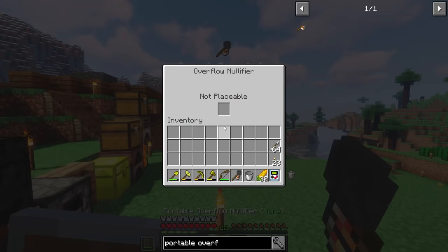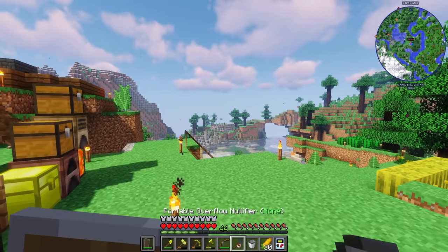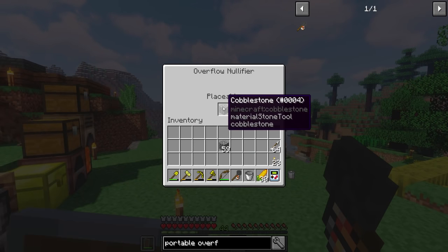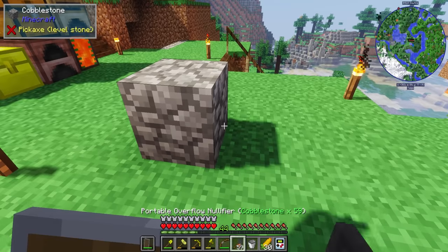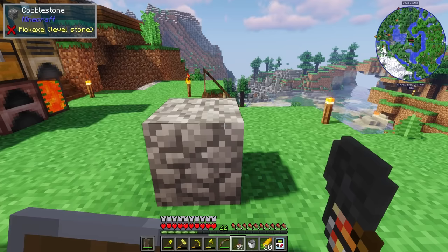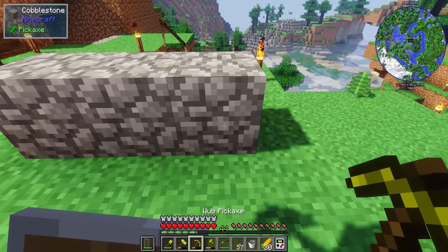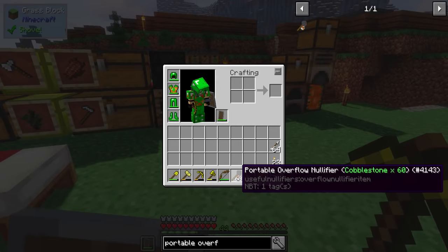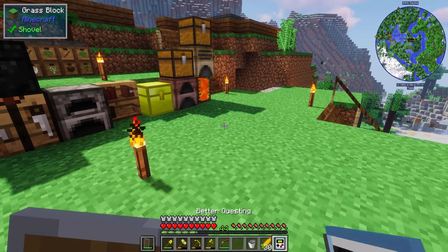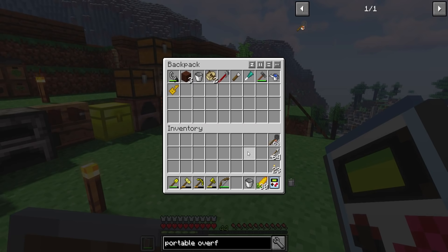Now if I sneak right-click — not placeable. So if I grab something like this and sneak right-click, put this in here — placeable. This is like the old dev null from open blocks. That makes sense. If I pick it up, I've got 57 in there, it goes up to 60. So it's a nullifiable stack of cobblestone — that works for me. I kind of like that. I will keep it on me because I think that will be very useful.